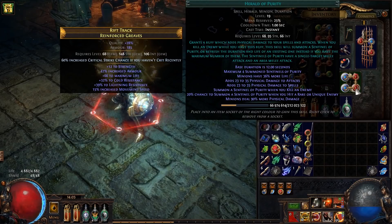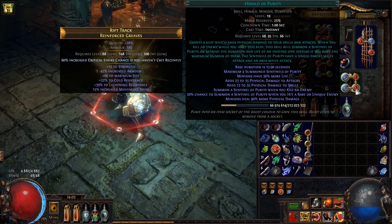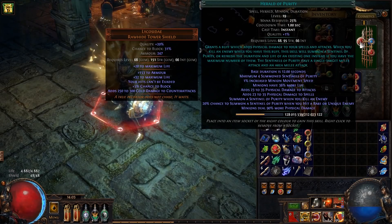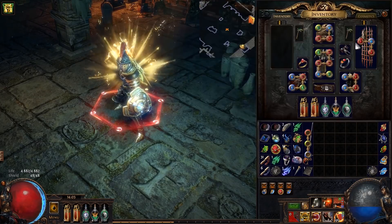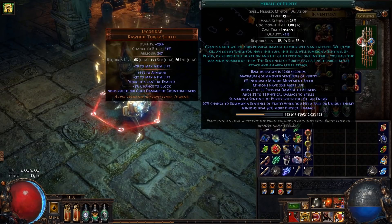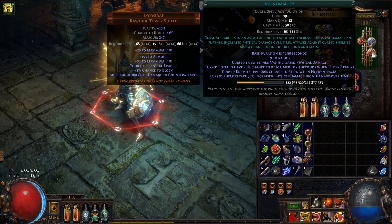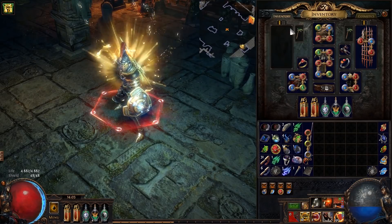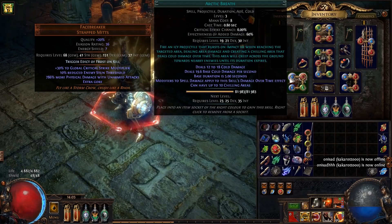A pretty much must-have for a Facebreaker build nowadays is Herald of Purity, because it gives you flat physical damage, which is absolutely amazing. I'm leveling two of them to see if I can corrupt one for even more physical damage. I also have a Blasphemy setup with Vulnerability so enemies take increased damage, and Arctic Breath to slow down enemies.